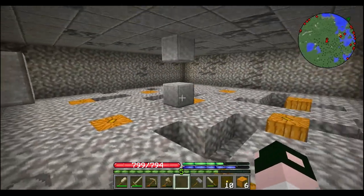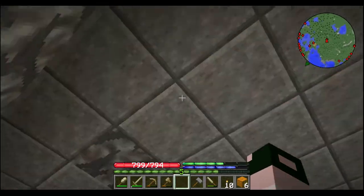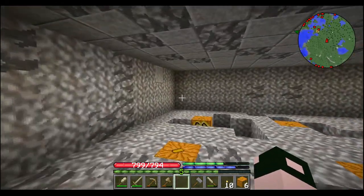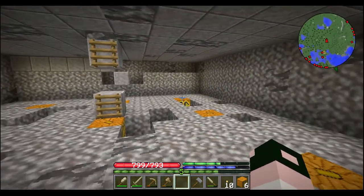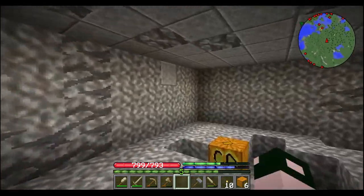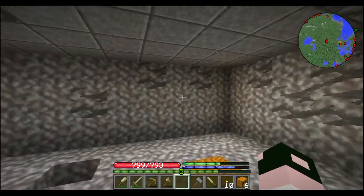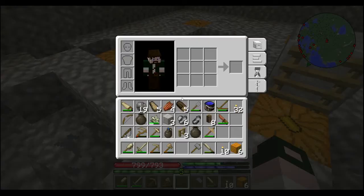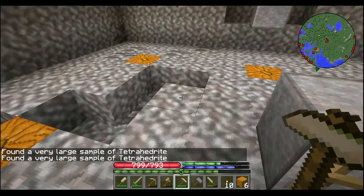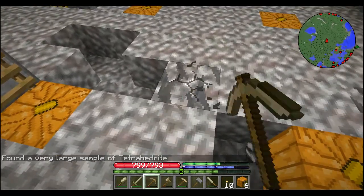This vein is running in this direction, more sporadic out here. When I mine this out, I'm probably going to avoid going much further in this direction or over here, and I'll concentrate on this area and go down as well. I believe there's still plenty here — there's still over 80 blocks here. So yeah, this is a very nice, very big copper deposit.